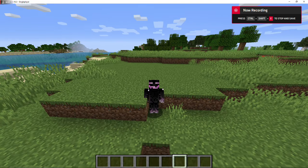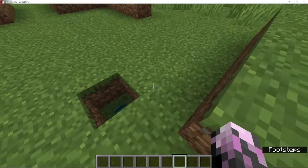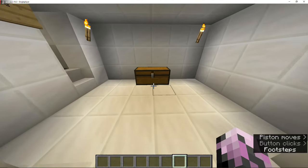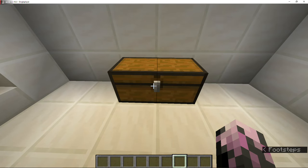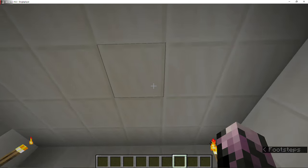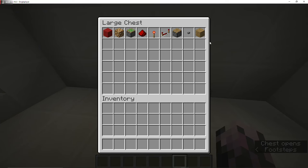Hi guys, welcome to another video. In this video we are going to be doing another Minecraft tutorial. So that's what we built last time. In this video we are going to be making a chandelier or a light that pops through the ceiling. And when you press a button it will change back to the roof, whatever you have for your roof.